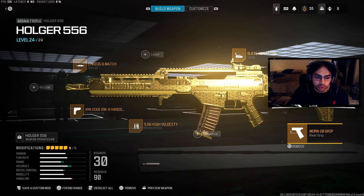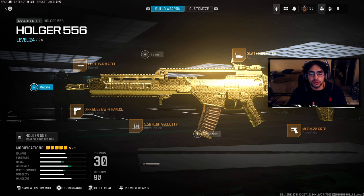In my opinion, this is one of the best class setups you can use in MW3, especially with this no-recoil build. Hope you guys enjoy these five attachments to fry your lobbies. The Holger 556 is probably going to be meta for quite some time, so unlock the gun, unlock all the attachments, and have it ready for every sweaty lobby you run into.